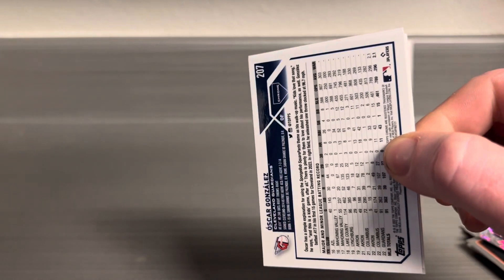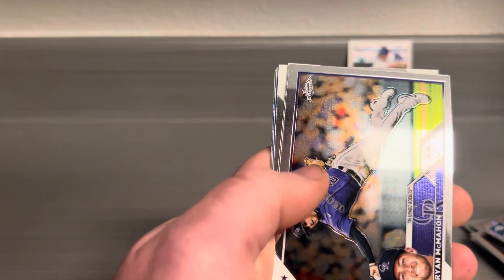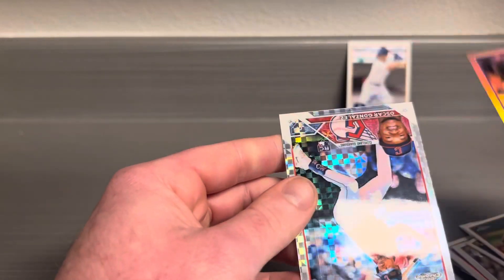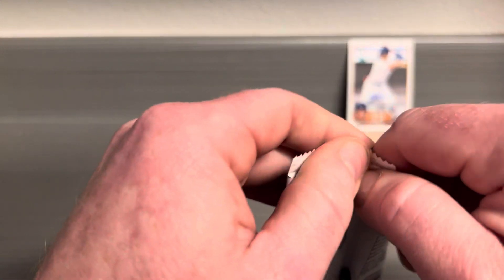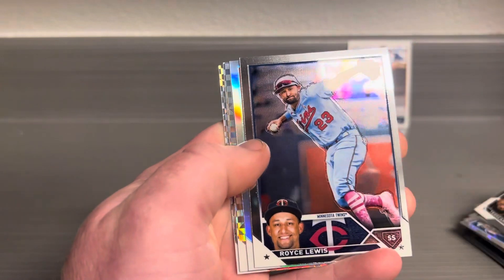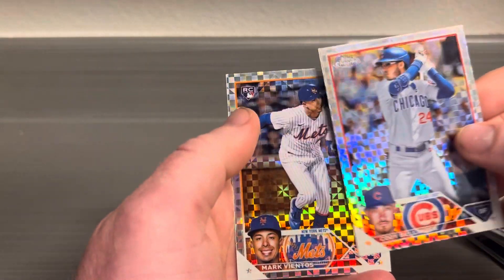Not a bad start. I'll have to look up a little bit on this guy, I don't know too much about him. We got CJ Abrams, Ryan McMahon, Charlie Bachman on the Refractor, and Oscar Gonzalez rookie card X-Fractor. Do you guys know what happened with that guy? I know he was kind of doing good last year. We got Eloy Jimenez, Oscar Hernandez, Royce Lewis, the Refractor of Logan Webb, Cody Bellinger on the X-Fractor, and Mark Vientos on the X-Fractor. So we got two packs left.